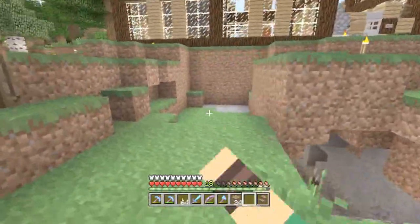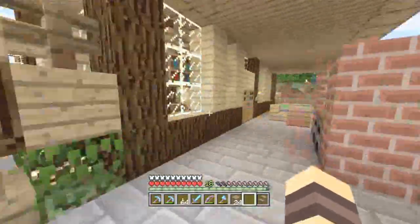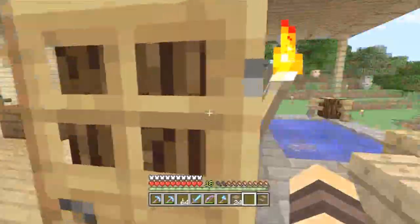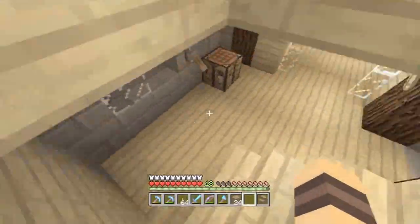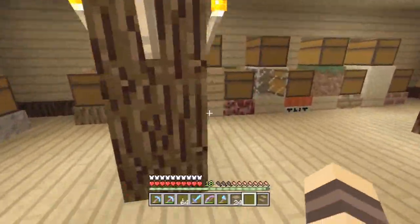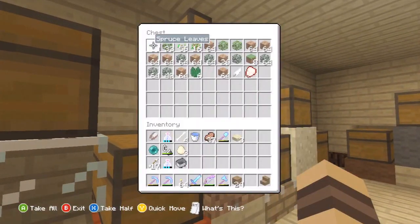Right now I'm gonna go get some dirt and cover this up, and then we can make that. It's gonna be something simple — not gonna build an incredibly intricate train station. It's just gonna be somewhere where I can stick a mine cart, a chest for it, all that good stuff.